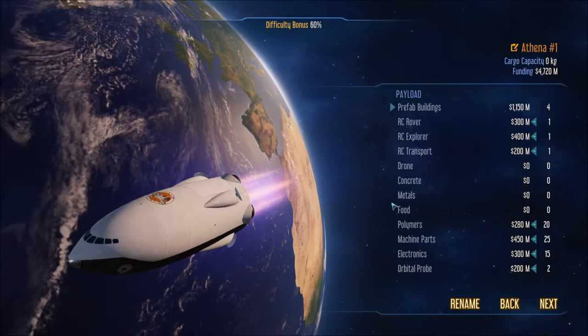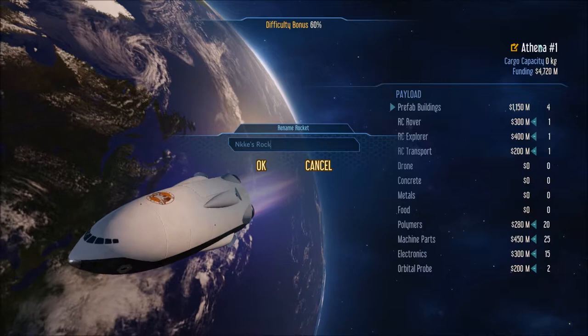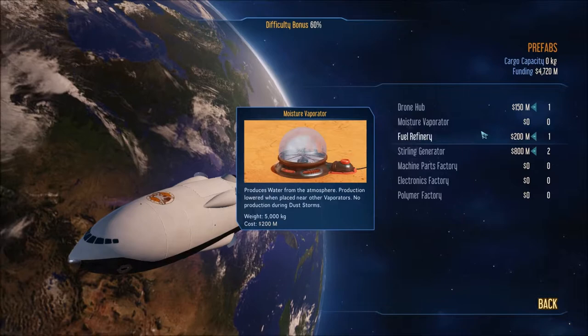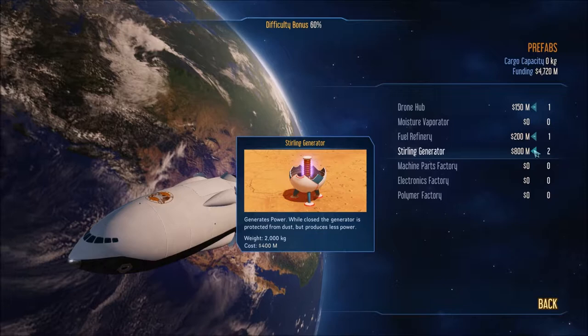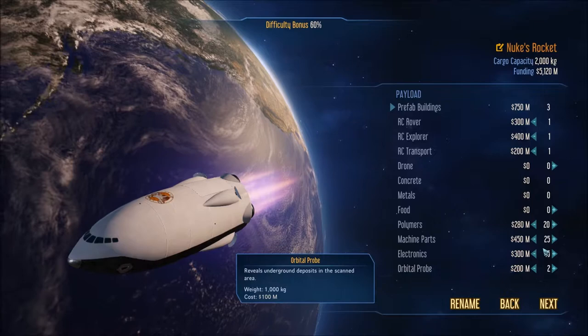I know the game starts you off with a preset loadout of buildings it recommends. We're going to change that. Looking at prefab buildings — I don't need a moisture vaporator; a fuel refinery is going to be key for when I get the shuttle hub going, putting rockets back and forth. I don't think I need two Sterling generators. My approach is to focus on establishing self-sufficiency early on and slowly upgrading from there, so I'll take off one Sterling and keep just one.